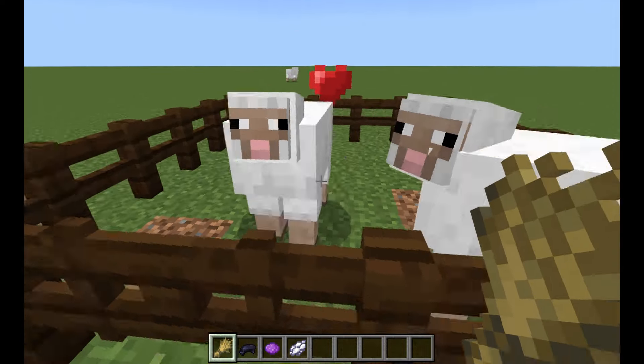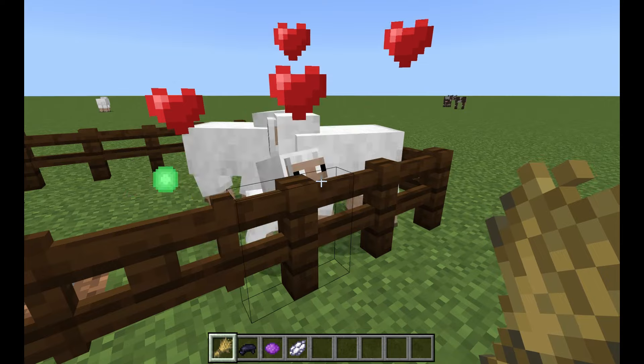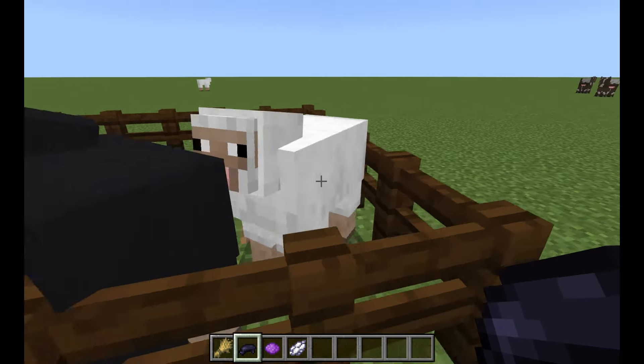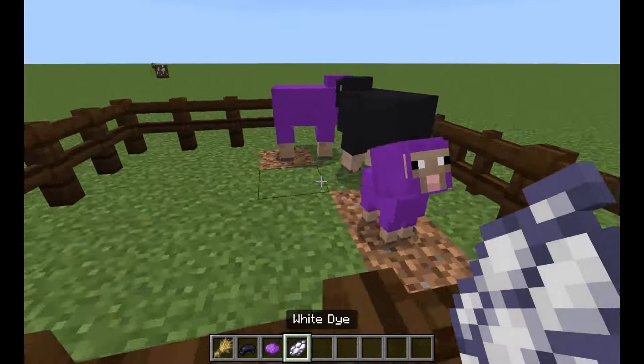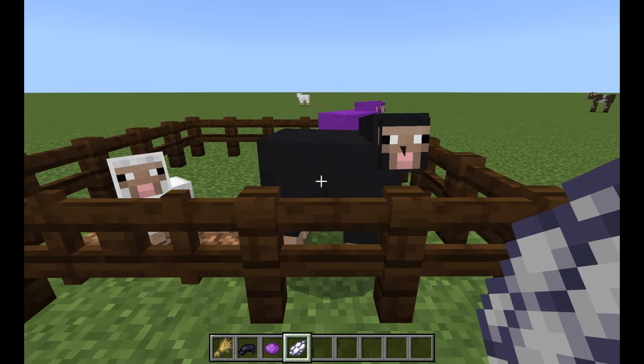They can be lured and bred with wheat. They can also be dyed. Make a black sheep if you feel a kinship towards those, or purple if you want — go wild. If you don't like it, just dye them back white again. They probably won't even hold it against you.